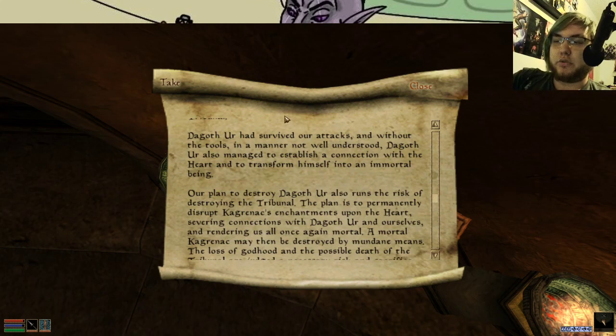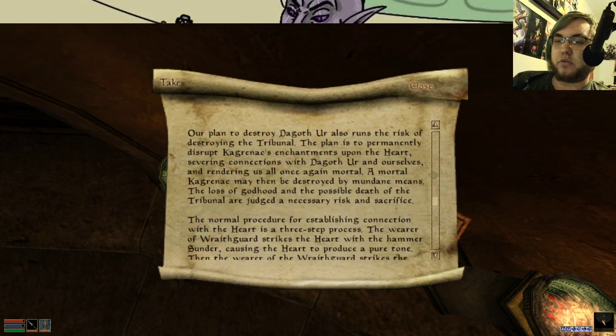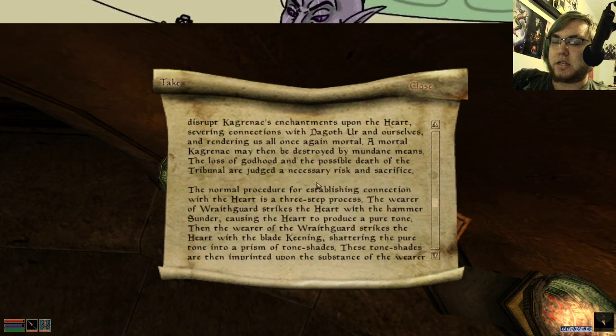Dagoth Ur had survived our attacks and, without the tools in a manner not well understood, had managed to establish a connection with the heart and transform himself into an immortal being. So he's a different type of god than the Tribunal — completely different. Our plan to destroy Dagoth Ur also runs the risk of destroying the Tribunal. The plan is to permanently disrupt Kaganrak's enchantment upon the heart, severing connections with Dagoth Ur and ourselves and rendering us all mortal again. The loss of godhood and the possible death of the Tribunal are judged a necessary risk and sacrifice.